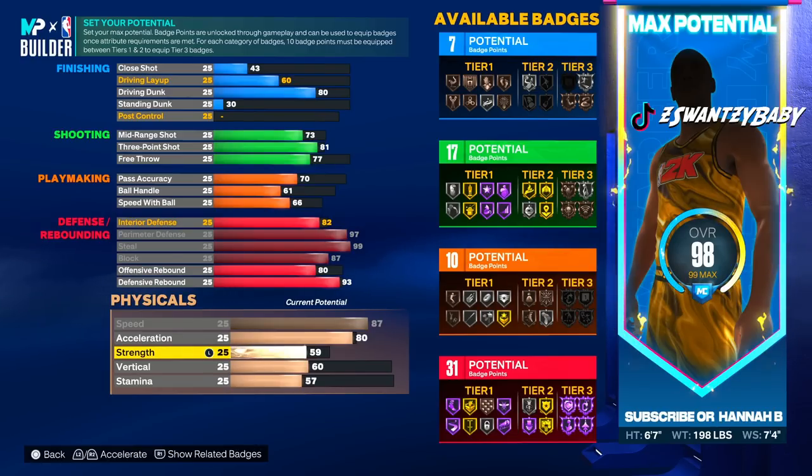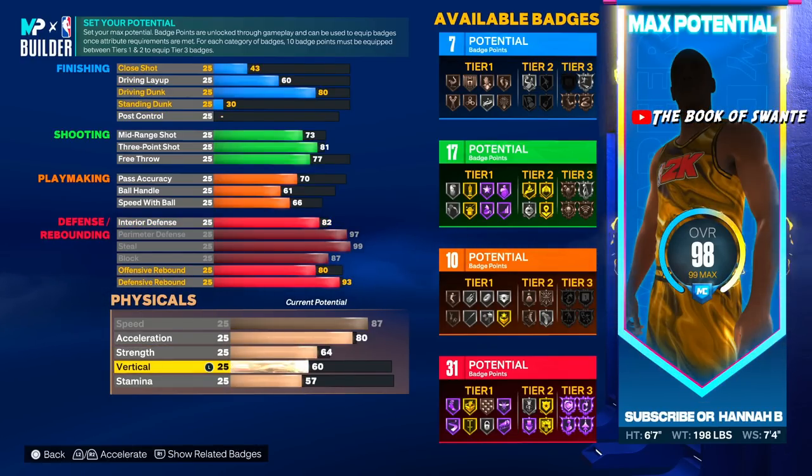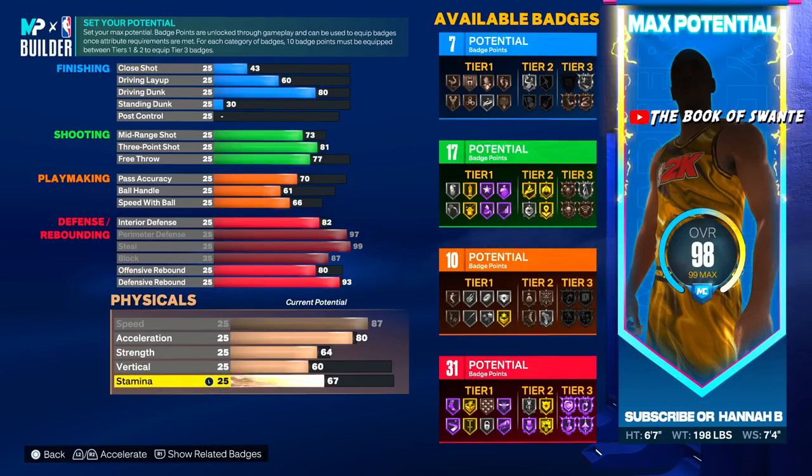Strength, we're gonna bring that up to 64 — we got the quick drops. We're gonna bring that stamina up to 90.